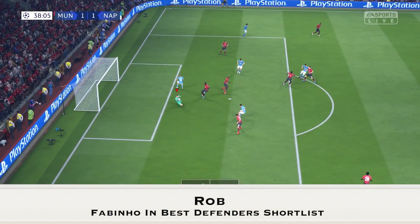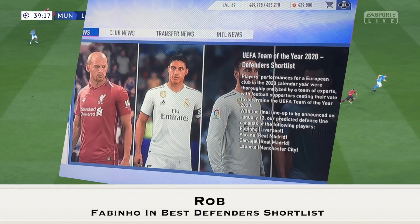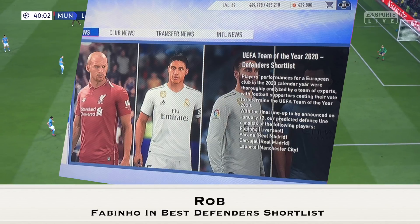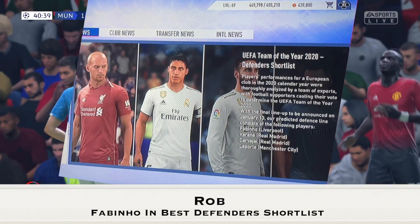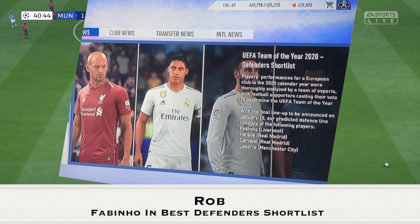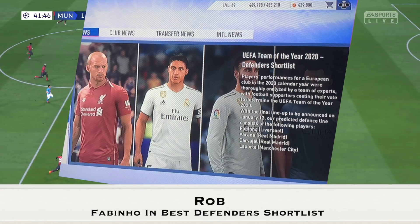This next one comes from Rob. He says Fabinho appeared in the best defenders shortlist for the UEFA Team of the Year 2020. The article lists the predicted defense line as Fabinho from Liverpool, Varane from Real Madrid, Carvajal from Real Madrid, and Laporte from Manchester City. Now Fabinho is the odd one out — he's usually a center defensive midfielder and should not be in the defenders shortlist.